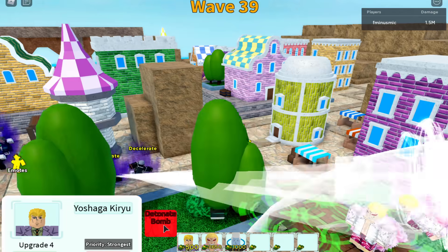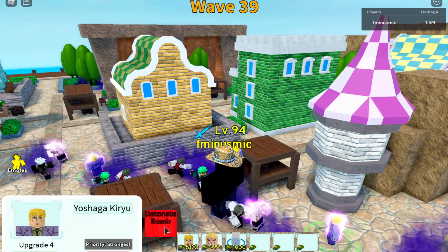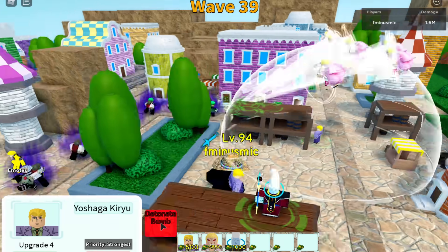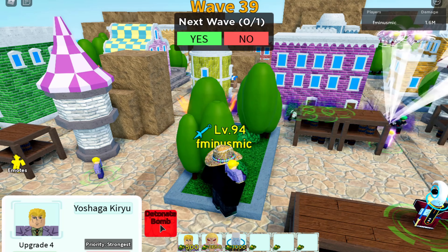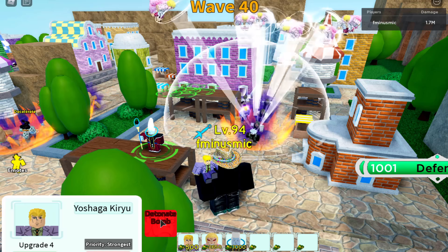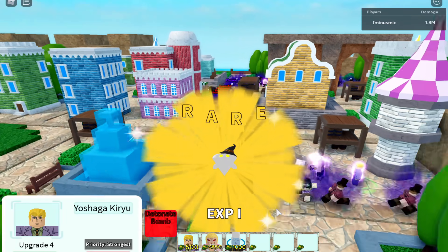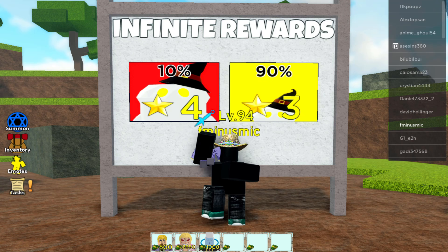We're approaching the end of the game now. I managed to put as many Flamingos as I can - not all of them are maxed - but I'm continuing to detonate spam as much as I can. Hopefully we can make it to wave 40 to get those four EXP units and demonstrate that it is possible to farm EXP units effectively using only free units. And there it is! In about 30 minutes we managed to make wave 40 using just detonate spam, Doflamingo, and Wisp. We got 1.7 million damage this game, which is pretty good for free units.